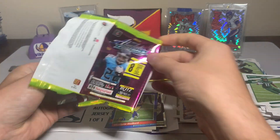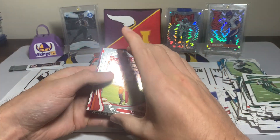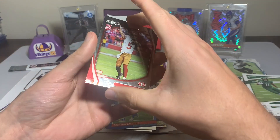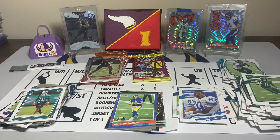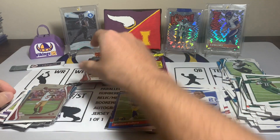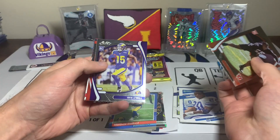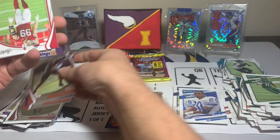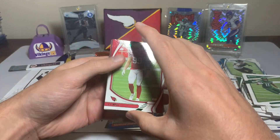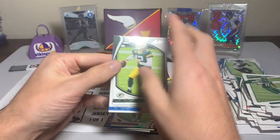Going Absolute, Donruss, Absolute, Donruss. Trey Lance — nice, I actually don't know if I've seen a Trey Lance out of Absolute yet for myself, so that's not bad. Trey Lance quarterback rookie out of Absolute — I'll take it. Joseph Ossai, Tutu Atwell, and Cornell Powell. The green parallel is a JJ Watt, Aaron Rodgers, AJ Green, and Justin Herbert.